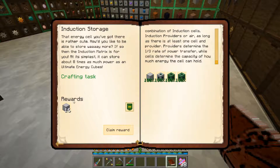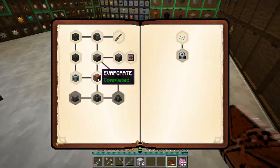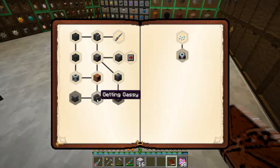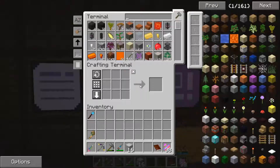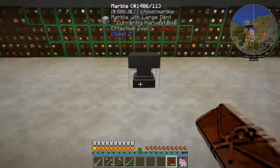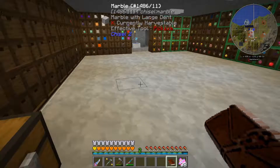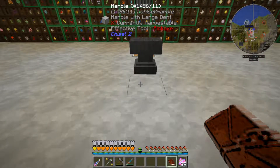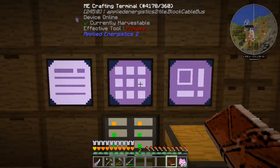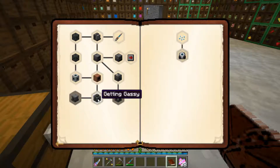Let's take a look at our quest — our reward is 16 more induction casings. The next quest here is 'Getting Gassy.' Let me go ahead and toss these in here. Essentially what that is going to be for is they're trying to lead us down the path to create a nuclear generator, and you need a lot of power in order to get that thing started up.